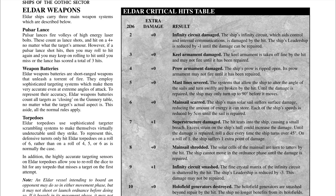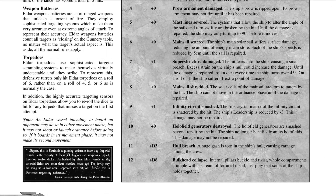The critical hit table is different for Eldar but similar in theme to Imperial Navy and Chaos — you roll 2d6 and get different results. The first six or seven results are all temporary damage or hull damage that can be repaired. Hit-and-run attacks — lightning strikes, boarding torpedoes, assault boats — can only cause temporary critical hits, rolling 1d6, where a 1 is a failure and 2-6 gives you the result shown.